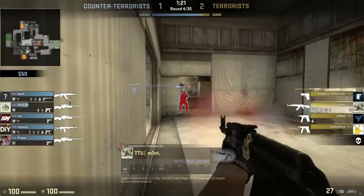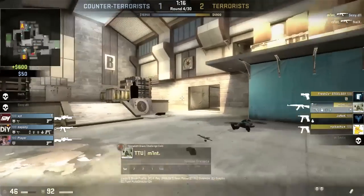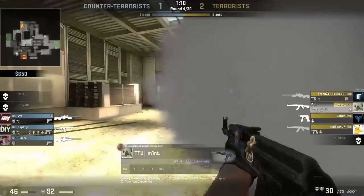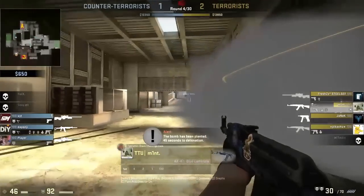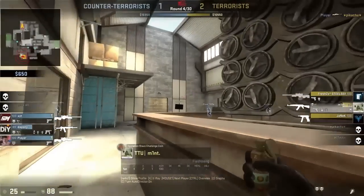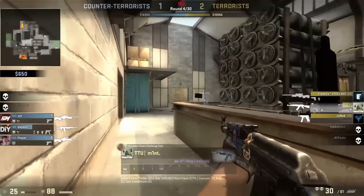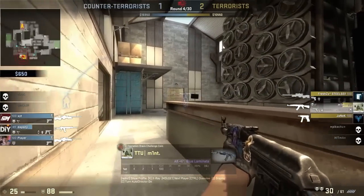Is this guy going to peek out? Yes he does — gets sprayed down. Joo Lee Sun pulls out into the open, gets a second kill, and now has free reign of the bomb site. He chucks out a smoke and goes out, which is a bit confusing for the CT — they're thinking he's going to be in the smoke, but he actually peeks out and gets a couple shots on target.